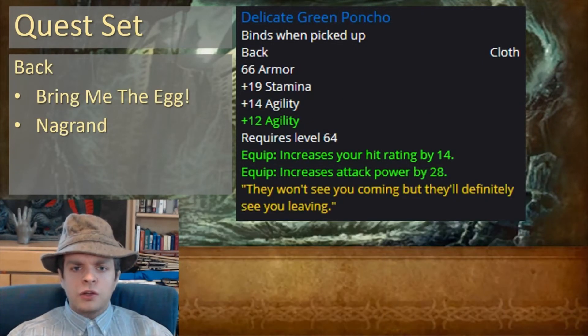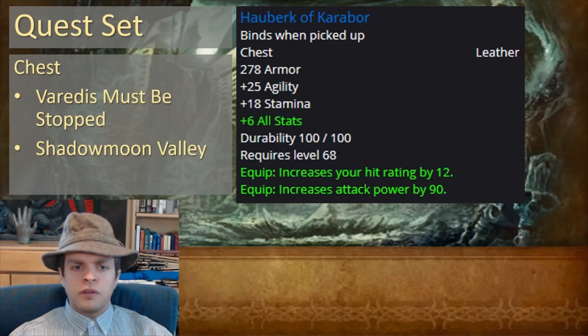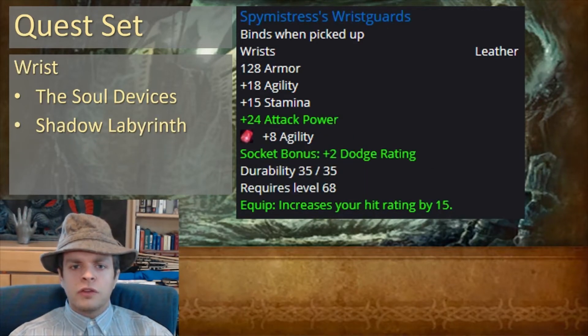For your back, you want Delicate Green Poncho, which comes from the quest Bring Me the Egg in Nagrand. For your chest, you can use Auchenai Monk's Tunic from Everything Will Be Alright in Auchenai Crypts, or the Hauberk of Karabor from Varedis Must Be Stopped in Shadowmoon Valley. For your wrists, there's a really excellent option: Spy Mistress's Wristguards, which comes from the quest Soul Devices in Shadow Labyrinth.